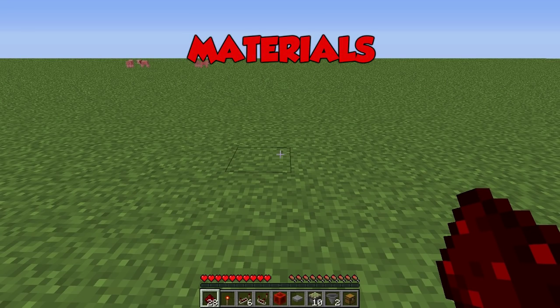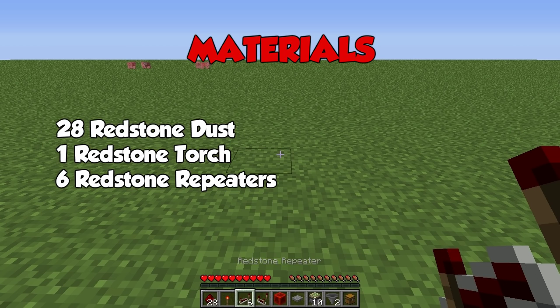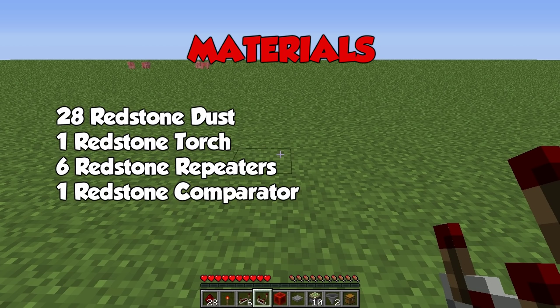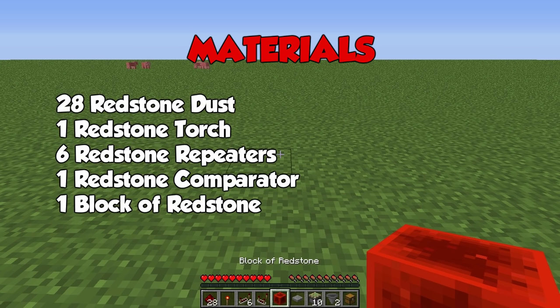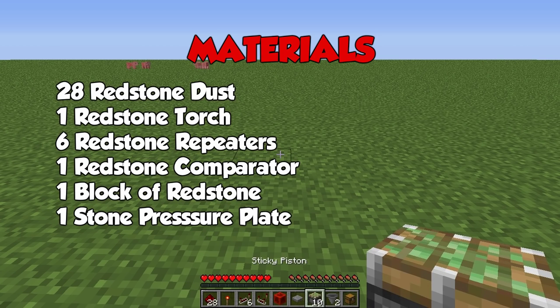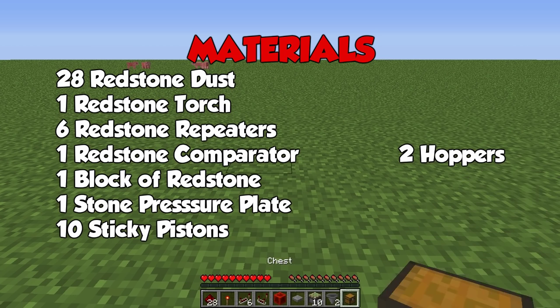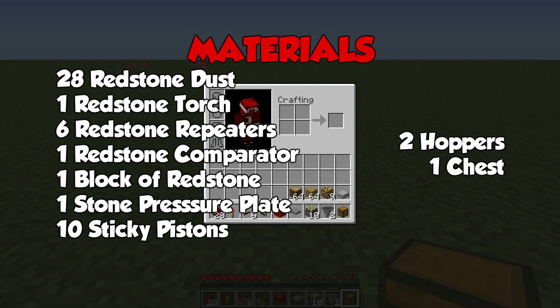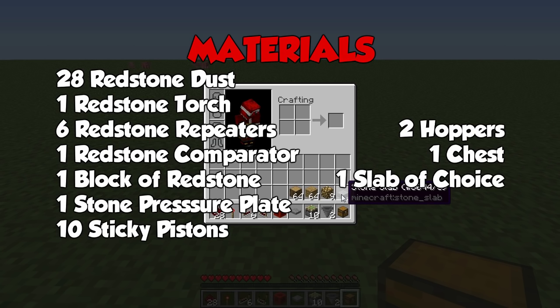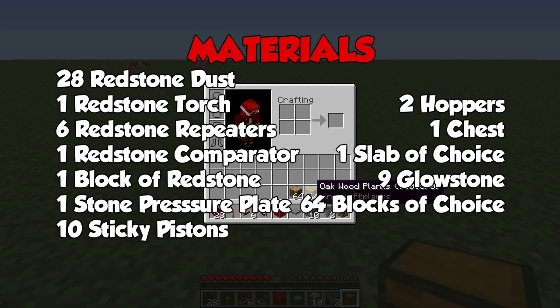What you are going to need is 28 redstone dust, one redstone torch, 6 redstone repeaters, 1 redstone comparator, 1 block of redstone, 1 stone pressure plate, 10 sticky pistons, 2 hoppers, 1 chest, 1 slab of your choice (I'm using stone), 9 glowstone, and 64 blocks of your choice.